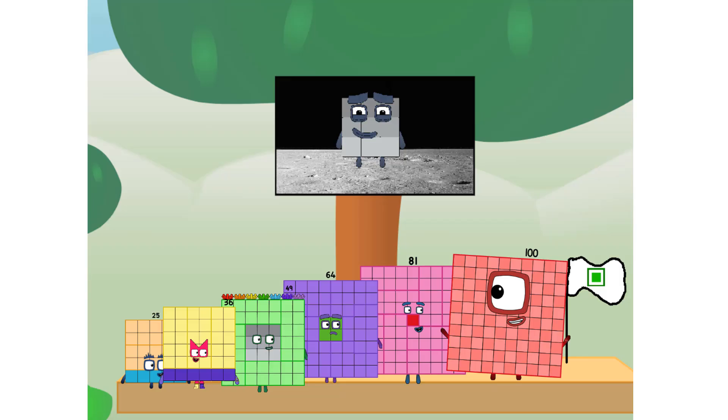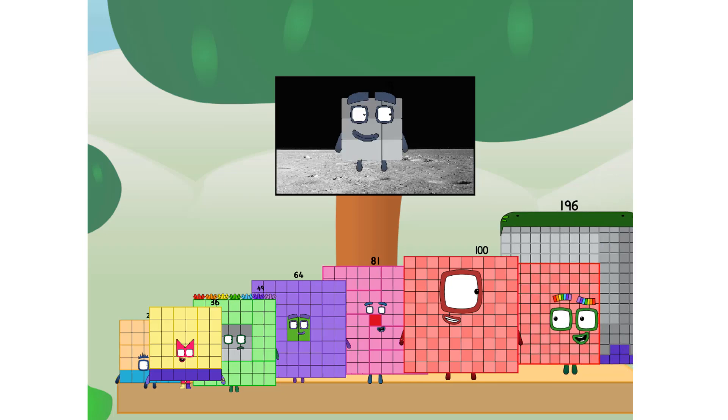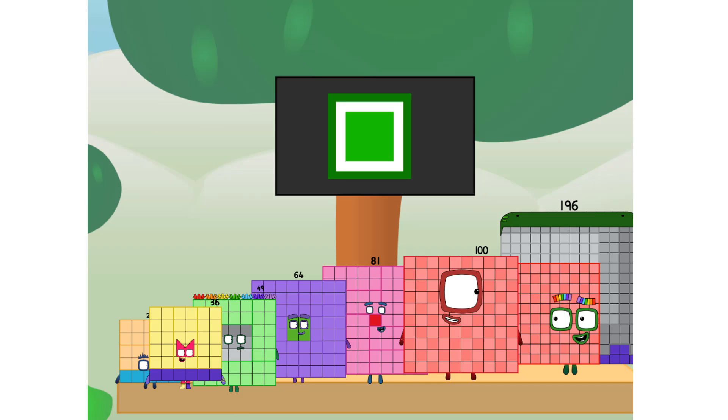We did it! The only thing left now is to plant the square club flag. Houston, we have a problem — I forgot the flag. Don't worry, little nine, I'll take care of this. One hundred ninety-six. And I promise, no rockets. No rockets. No rockets. Square power only.